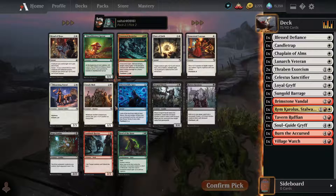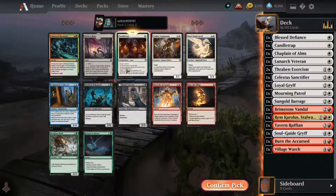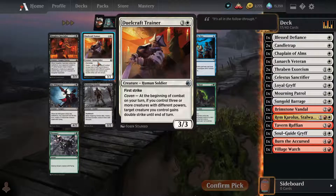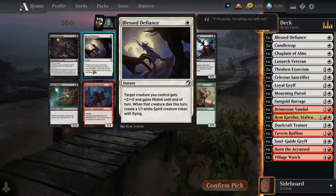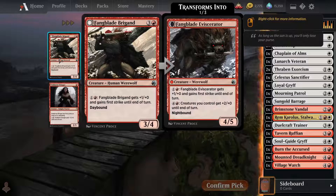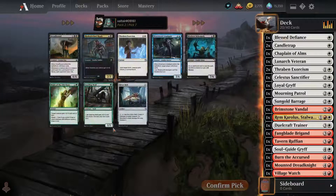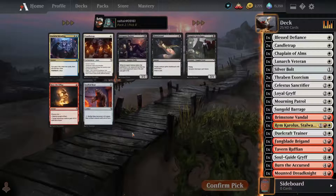I think what we want is this guy. Another candle trap. This guy can get double strike so that's pretty good. Blessed Defiance is a pump spell but I think we'd rather have this big boy. This one has first strike — this is the huge guy, I'm gonna take the huge guy. If he goes to night he becomes huge. Take the Silver Boar here.